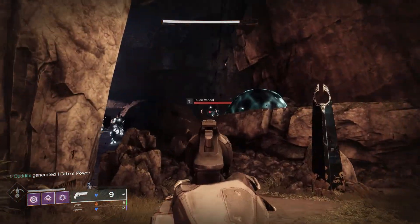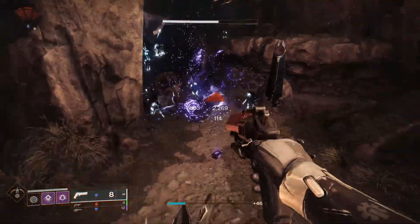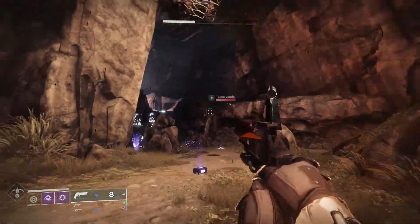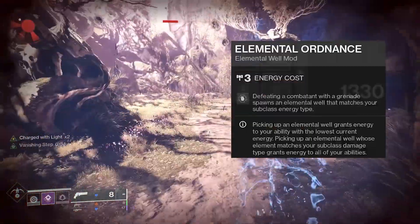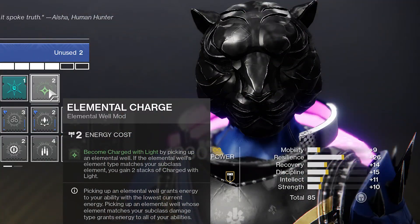Another way is Elemental Ordinance — that's grenade kills spawning elemental wells. As long as you've got Elemental Charge on, picking those up is another way of becoming Charged with Light. So just a quick recap to get it nailed down.